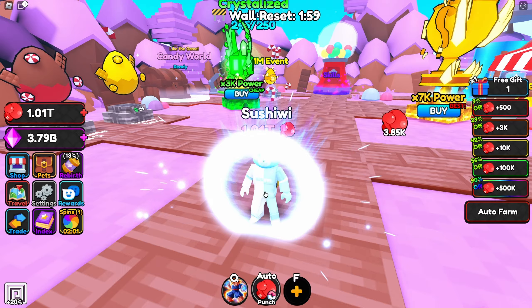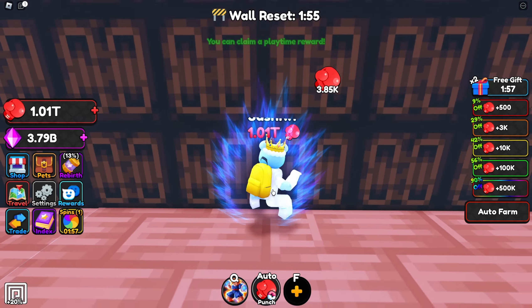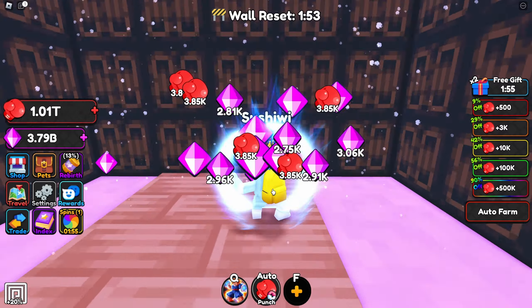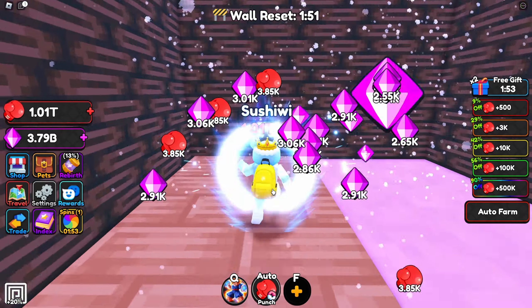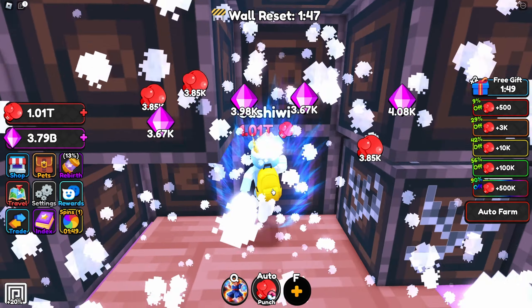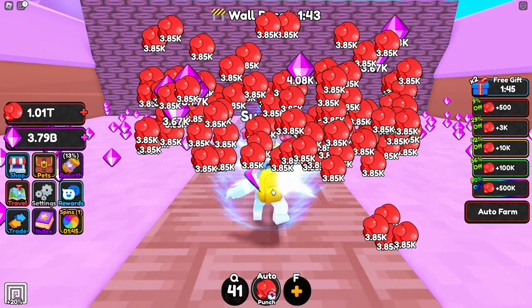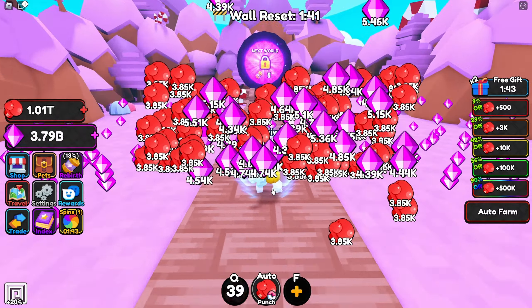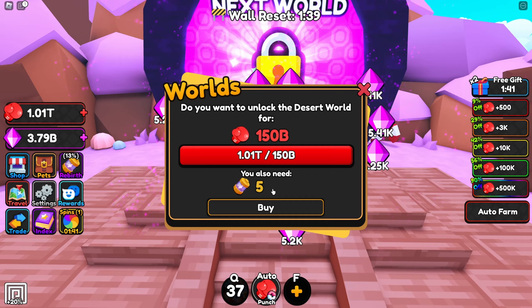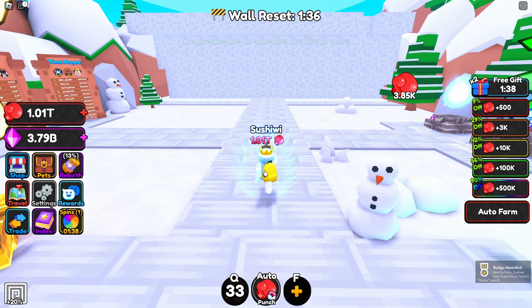I actually missed the winter portal update, so I'm definitely gonna have to get that as well. Let's go ahead and try to get there right now - I think I should definitely have enough to get through that entire area. We're just gonna go ahead and head through there and use my Super Punch to try to make it all the way in. Okay, we can go ahead and get in - yes! Now we're into the winter world.